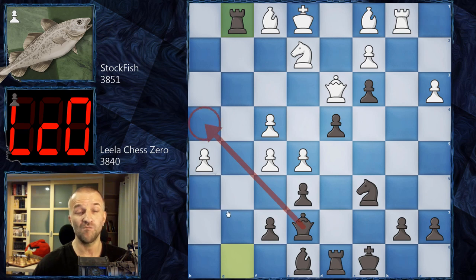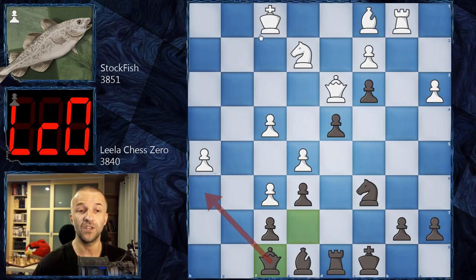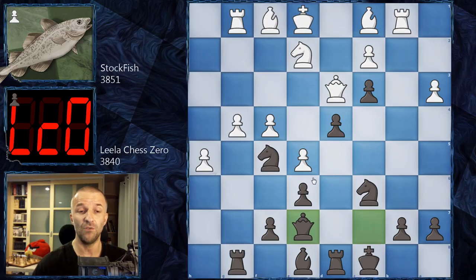White has a choice - take the Rook and let Black play the Queen to H4, which can be very unpleasant, or play F6, but then Black is going to get back the material and the Queen can come this way and the game can continue. It's pretty unclear - it's possible to be played, however it was never played. The normal move for humans and for Stockfish as well is G5.